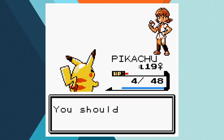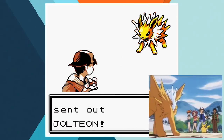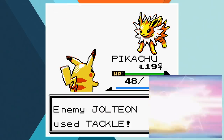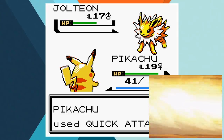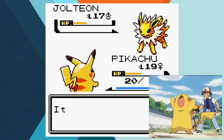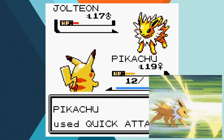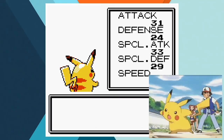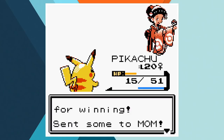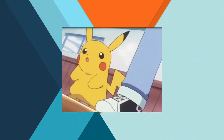With the third badge added to our case, we can get past Sudowoodo and head to Ecruteak. When we arrive, we need to take on Kimono Girl Miki — known as Satsuki in the anime — and Ash does take her on in a one-on-one battle in the episode Troubles Brewing. The matchup sees Pikachu facing off against Jolteon, and we get the same outcome as the anime by knocking out Jolteon. The team Ash uses for his three-on-three battle against Morty is made up of Noctowl, Pikachu and Cyndaquil.